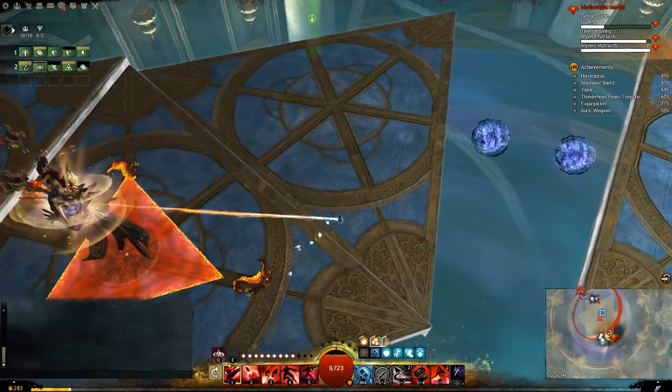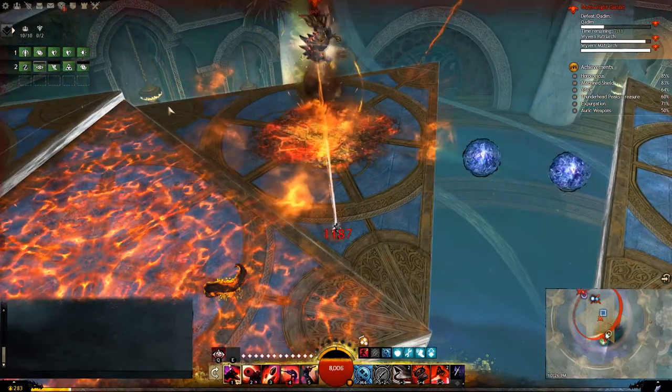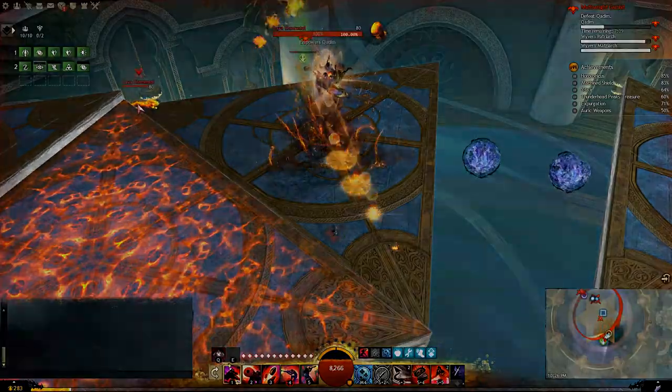Your main healing comes from Deadeye's mark and your attacks due to your signet. I'll post the build in the description, but in these clips I'm using nearly the exact same setup as a regular Deadeye would, Berserker's gear and all.